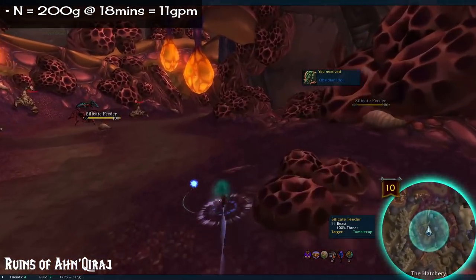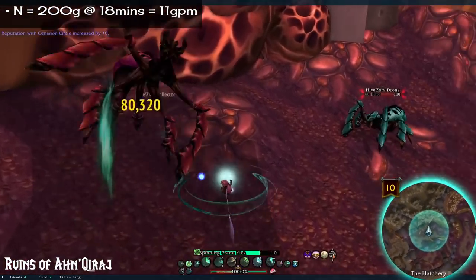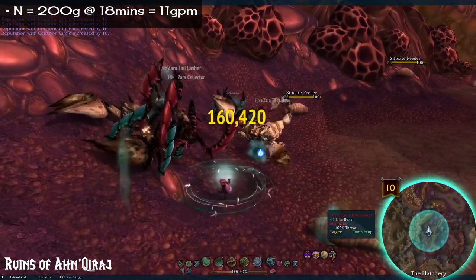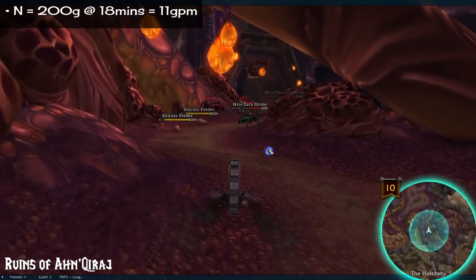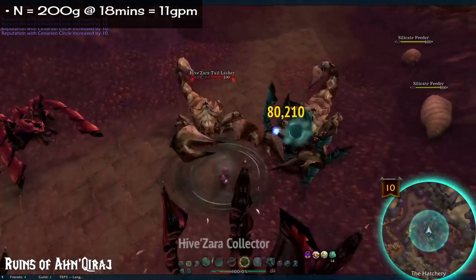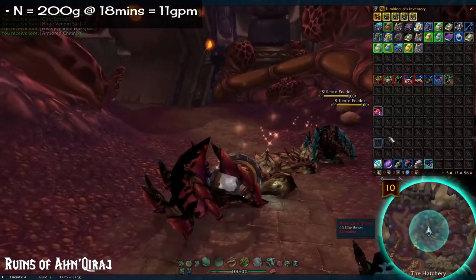Number 3: Ruins of Ahn'Qiraj. 200 gold in 15 minutes at 13.3 gold per minute. This raid actually only has a daily lockout, much like heroic dungeons. There's some unique mog that comes from here, so it's certainly a bonus. Also keep a note for chunks of obsidian if you're a miner — some of the old recipes require these shards to craft, and they're kind of expensive.